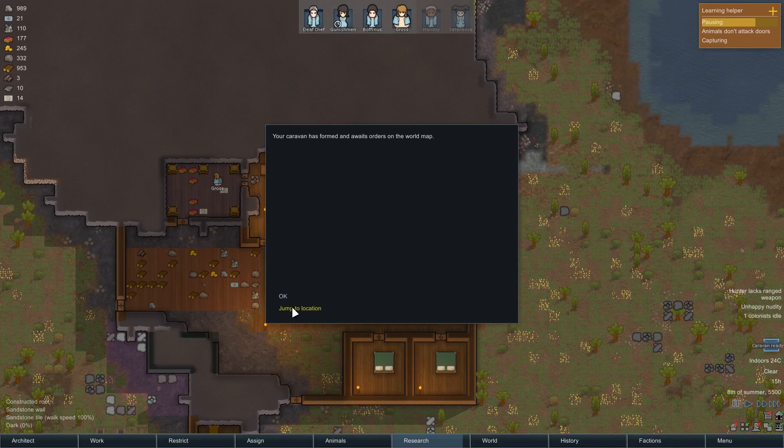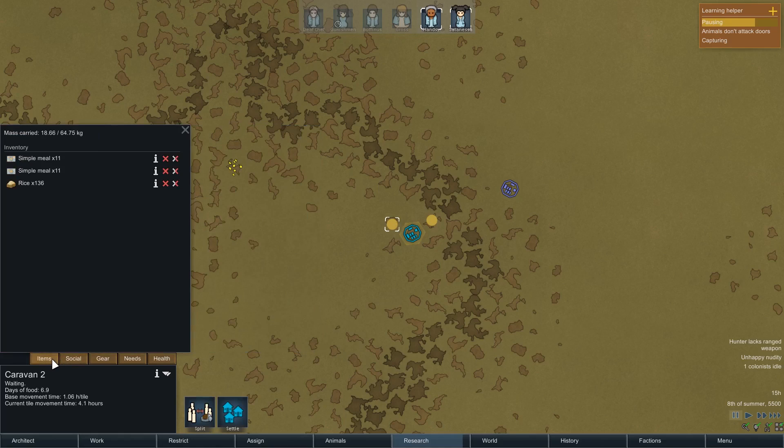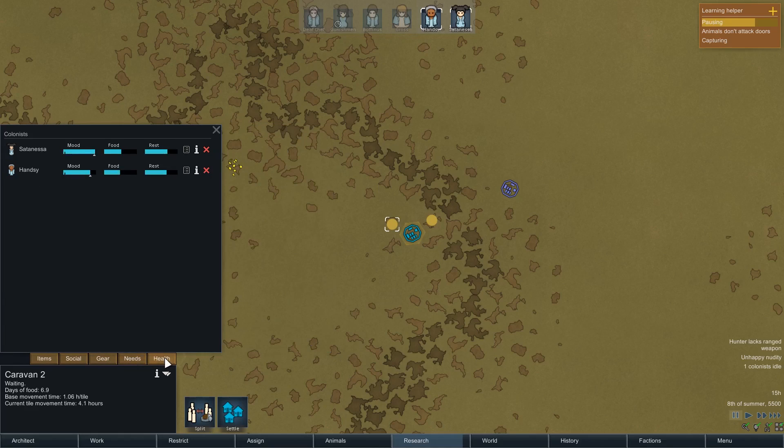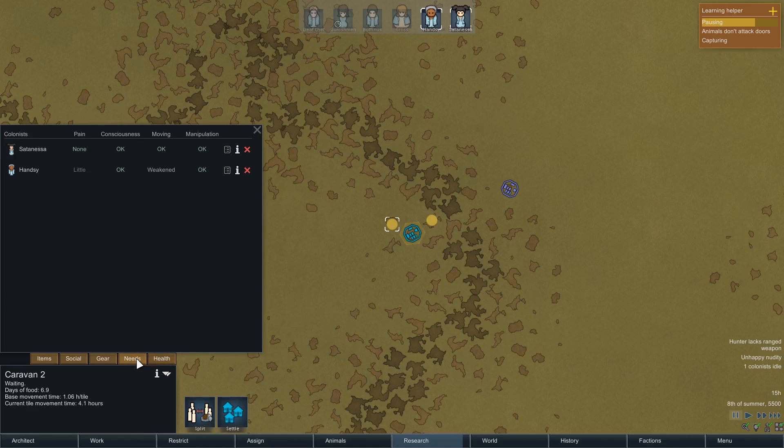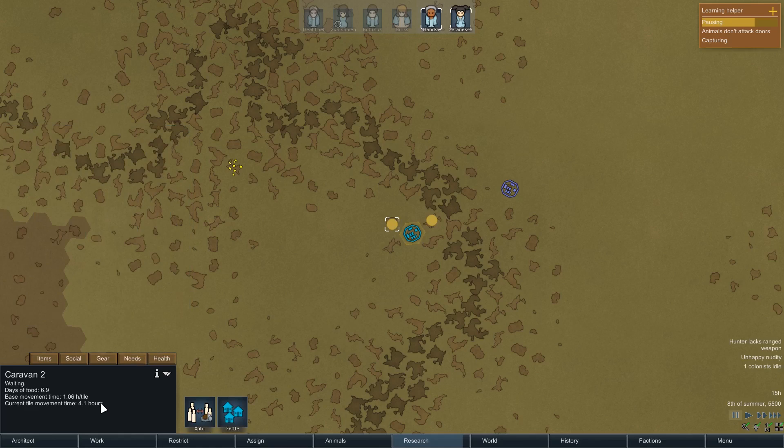Your caravan has formed and moved to the new map. Something went wrong the first time - it had no people and reckoned everyone was killed, but that was just a bug. This time it's more like it - all the correct stats and all the people are there. You can see the various caravan options: split the caravan, settle, and so on. Settling is disabled by default as it's incredibly resource intensive to run two colonies simultaneously.